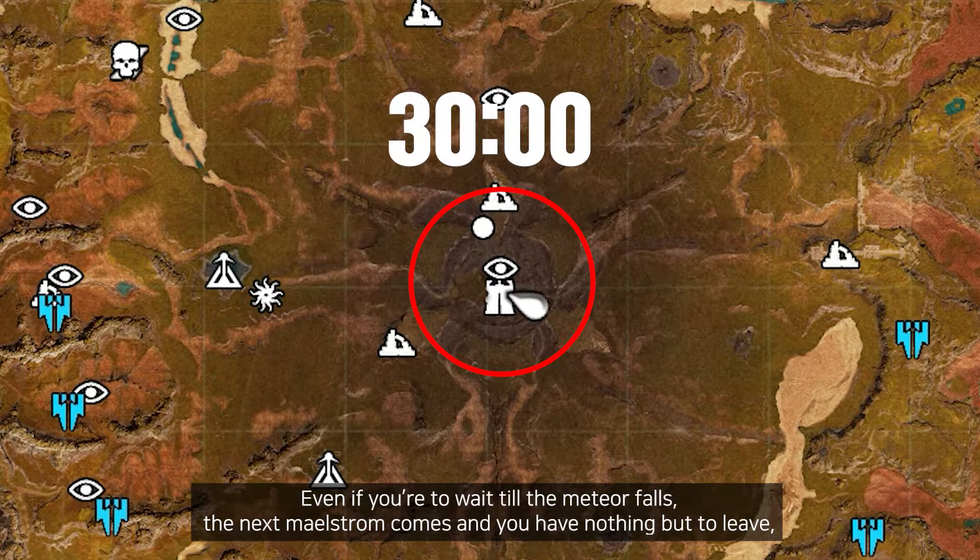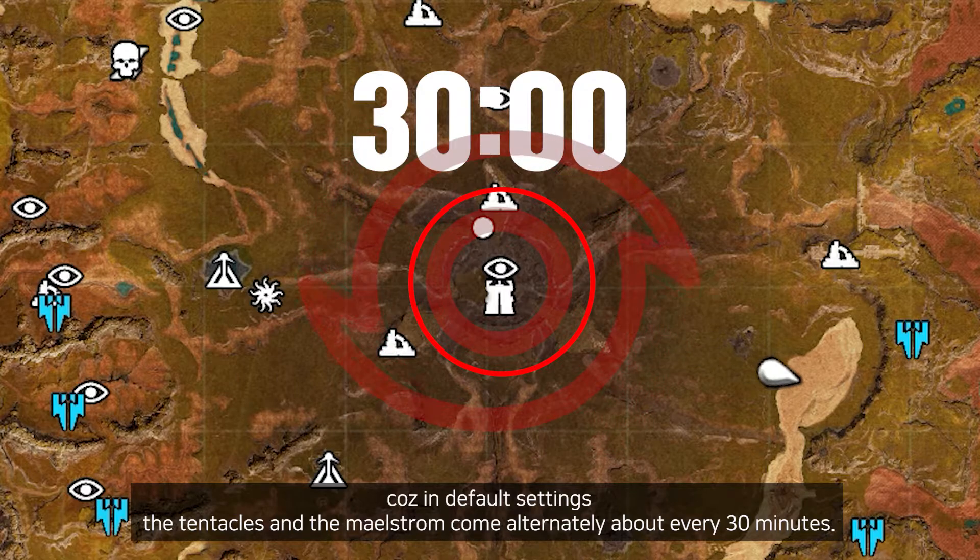Even if you're willing to wait till the meteor falls, the next maelstrom comes and you have nothing but to leave, because in default settings the tentacles and the maelstrom come alternately about every 30 minutes.